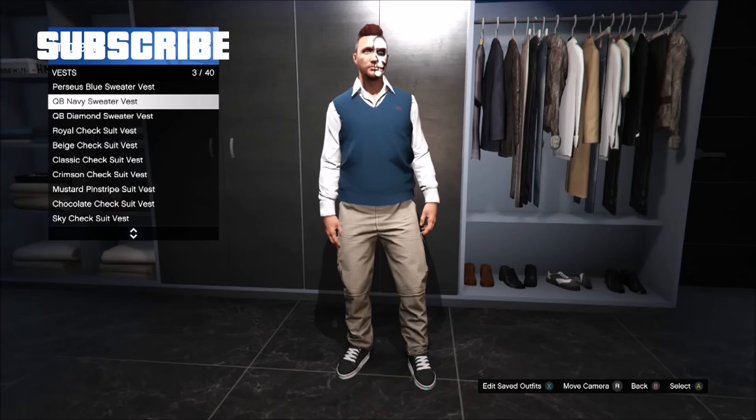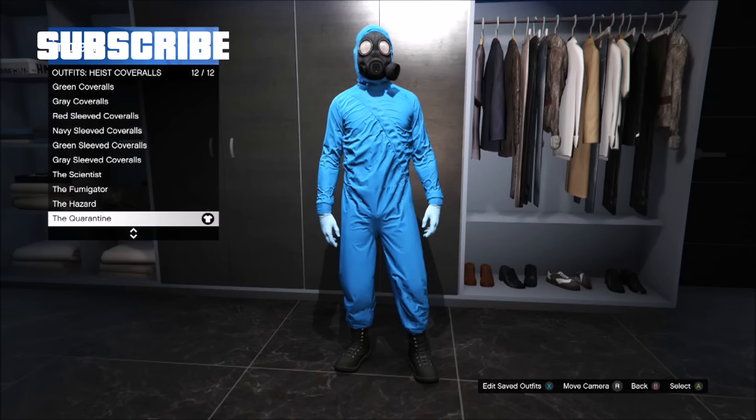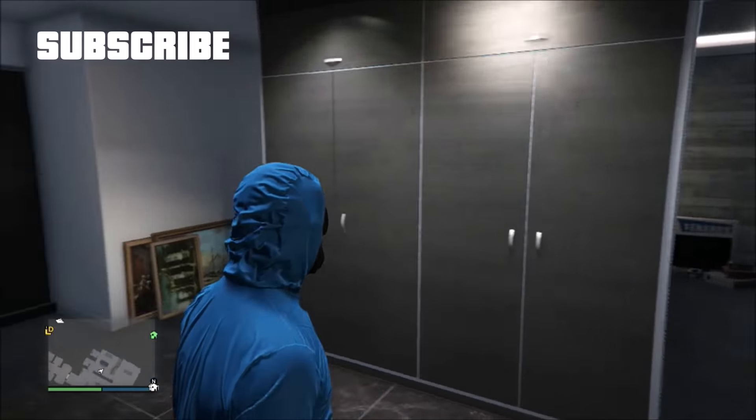The first thing you need to do is go to vest and pick the QB navy sweater vest, then save the outfit. Now go to outfits, heist coveralls, and pick any heist coveralls with the gas mask.